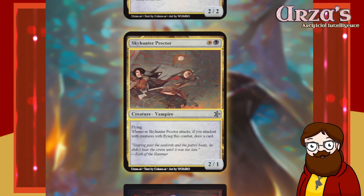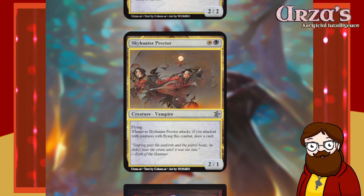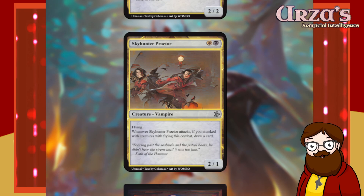Sky Hunter Proctor — two-mana white and black 2/1 vampire with flying. Whenever Sky Hunter Proctor attacks, if you attacked with creatures with flying this combat, draw a card. I don't think that functions — it checks if you attacked with flying creatures this combat when it attacks, but at that point it already sees itself. If it does always trigger because it itself has flying, that's not interesting because it just draws every turn. I'm re-rolling.